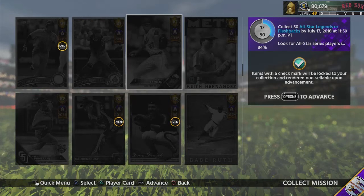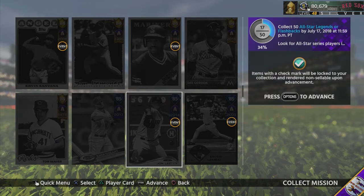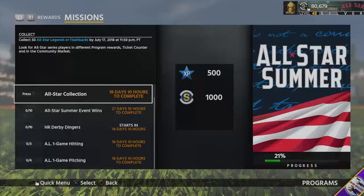The 25 and 50 rewards from team epics do give out All-Star series players. I'm also going to have to do the Ian Desmond conquest and complete the Cardinals collection to get him in my lineup. Once I'm done with that I'll have the 20 players I need.